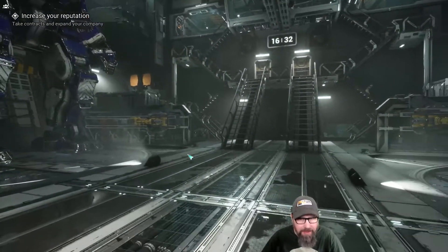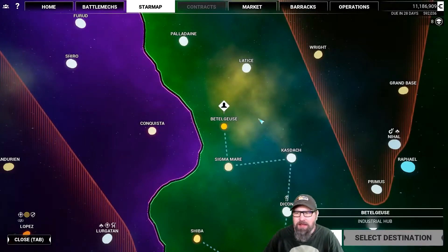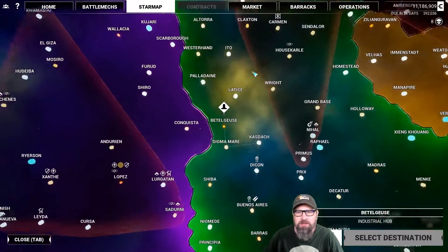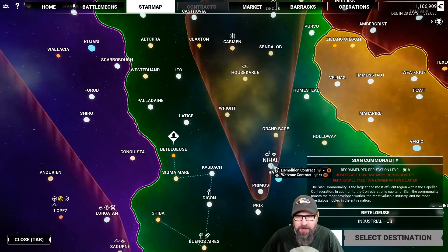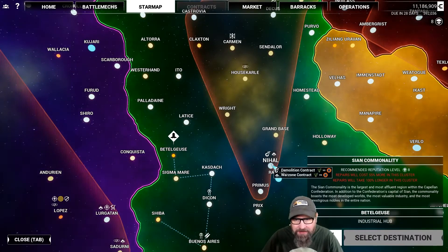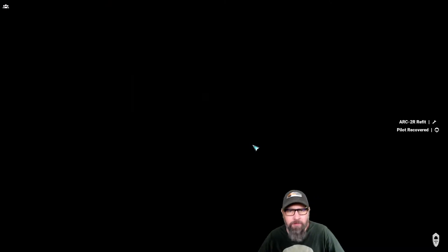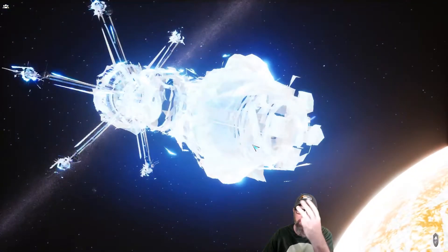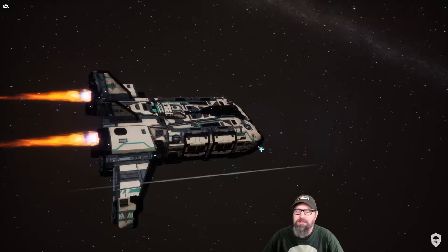I know I had a plan for this one. I think we were going to do a high value item, but I would really actually like to see our Lance of Hunchies go into combat. We've got a raid contract here, a raid in a war zone and a demolition. I'm thinking maybe we hop over and take a look at those and run with our full Lance of Hunchbacks that we built.